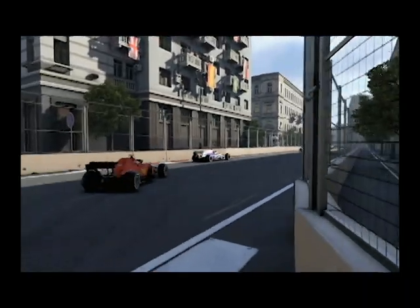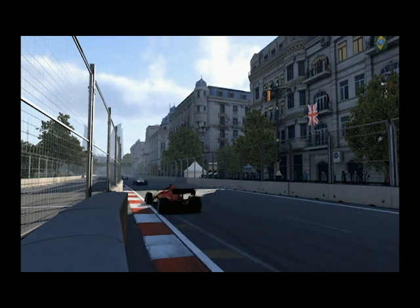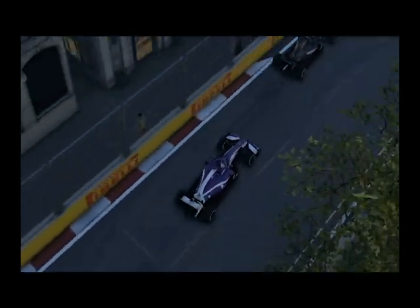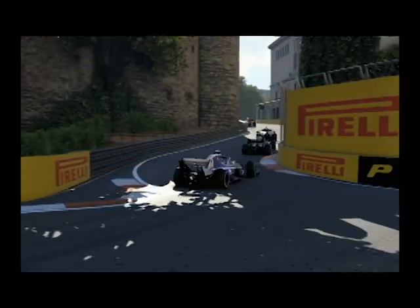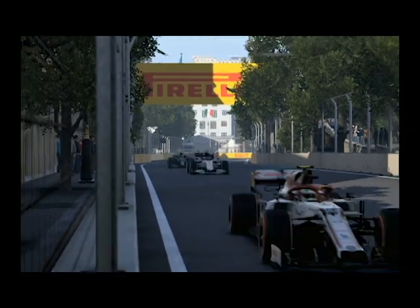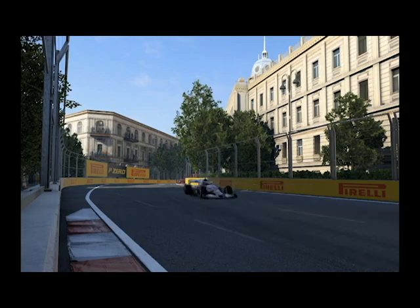Bottas is on the medium tyre so he's also going for a two-stop strategy. We just need to keep him in range — we don't need to push to try and pass him, but with that huge gaggle of cars ahead we've got to watch out for Hamilton and Vettel coming out on the Red Bulls after their stops. A couple of Alters are helping our chase as we come through the castle section.